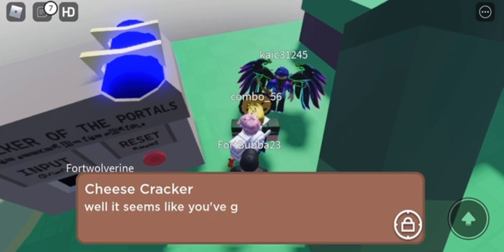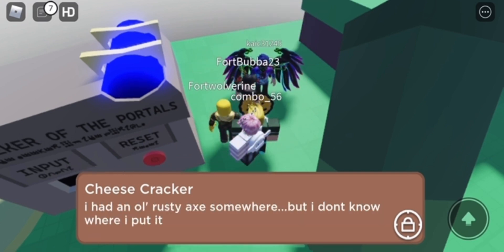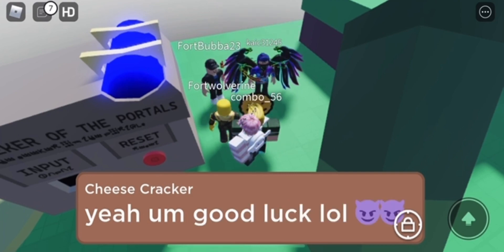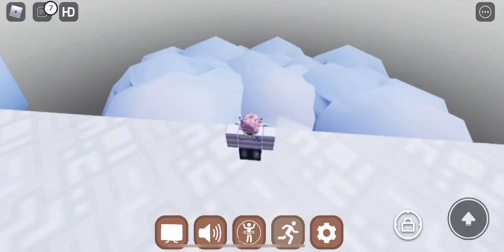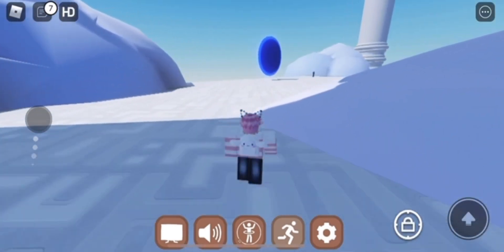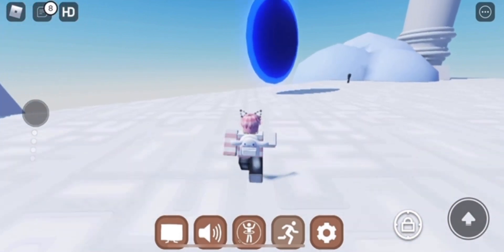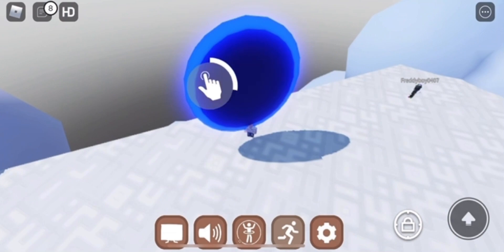To get the moon one, you need the wood one in. To get the sun one, you need the moon one — I'll be making videos on those, so stay tuned. Once you're finished talking to him, put the cloud inside the machine, and teleport to the cloud area where you're able to get the cloud and storm cornbread. The portal should be right here at the left side of the map, so click it to get teleported into a different realm.